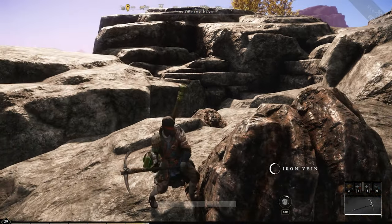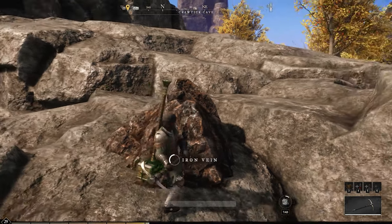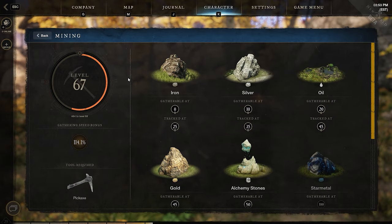After you get your first pick and start mining, you will see that you can level up that skill. A few things come with leveling up your mining: mining speed, the ability to track ore, and mine other types of ore. There's no quick way to leveling it up, but something to note is that there is more lower level ore.